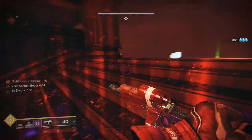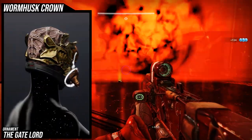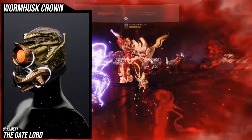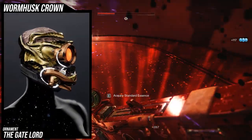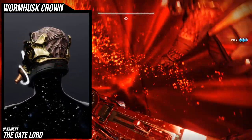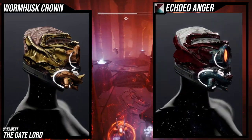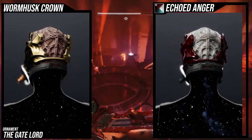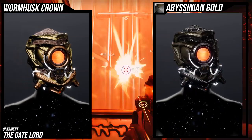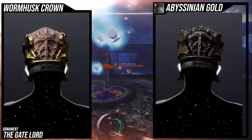The first and last ornament this actually got is the Gate Lord, and this is a great ornament because all of the gold that you see there completely changes color — even the nipples on the bottom change color. The only thing that really doesn't change color is the actual eye color and the wiring, if I remember correctly. Other than that, everything's fair game and it shaders really well. I actually don't even mind the white wires because I have so many shaders to choose from.